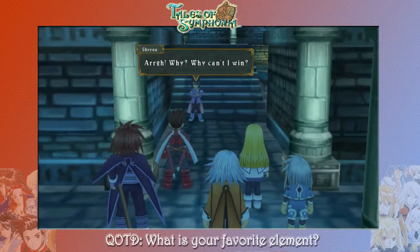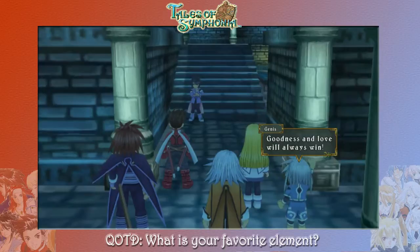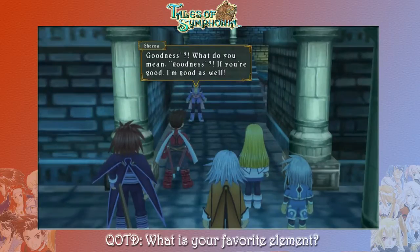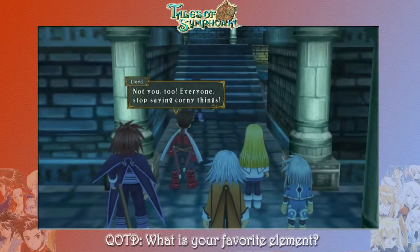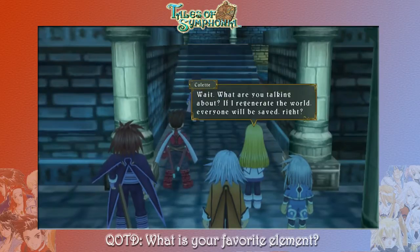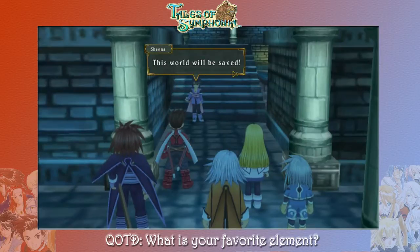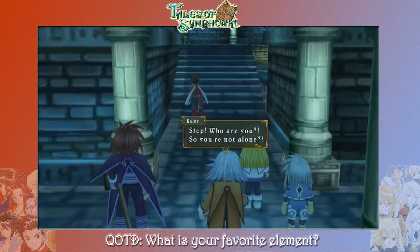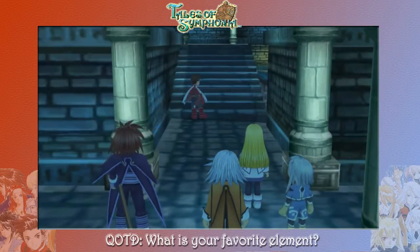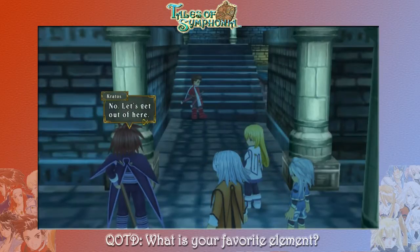'Arrgh, why? Why can't I win?' 'Goodness and love will always win.' 'Genus, please don't bring up that stupid Dorvan vow.' 'If you're good, I'm good as well.' 'Everyone, stop saying corny things.' 'When you regenerate the world, my country will be destroyed. I won't let that happen. I swear.' 'Wait, what are you talking about? If I regenerate the world, everyone will be saved, right?' 'This world will be saved.' 'Stop. Who are you? So you're not alone? This world — what did she mean? That girl, is she? Do you know her?' 'No. Let's get out of here.'